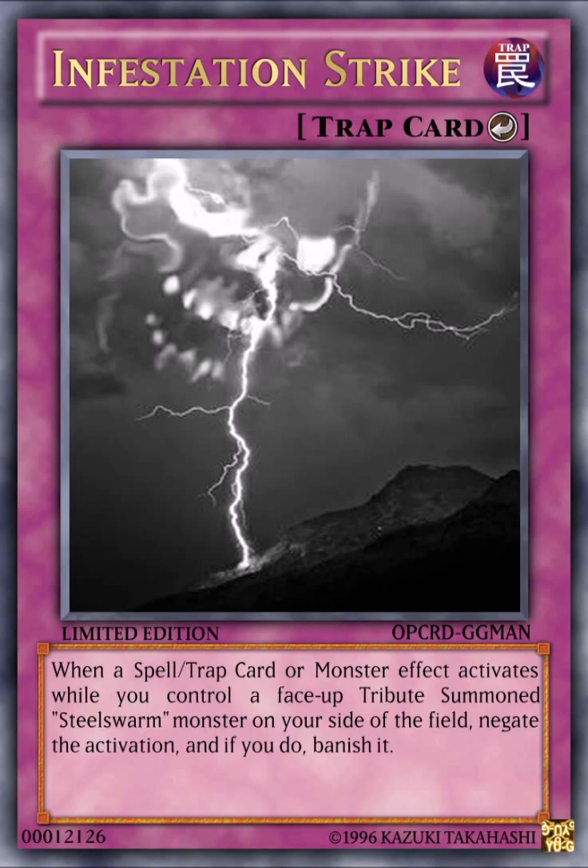Next card is Infestation Strike. It's a counter trap card that reads: when a spell, trap, or monster effect activates while you control a face-up tribute-summoned Steel Swarm monster on your field, negate it and banish it. This card is basically Solemn Strike — or Infinity Barrier — for Steel Swarms. It acts as their solemn-style counter trap. And that would be it for episode four! Hope you liked it, and thank you very much for watching.